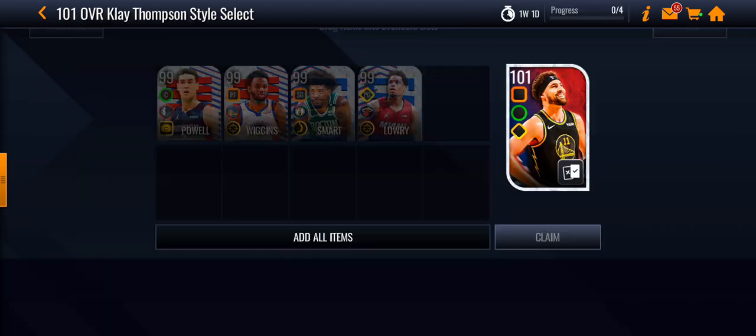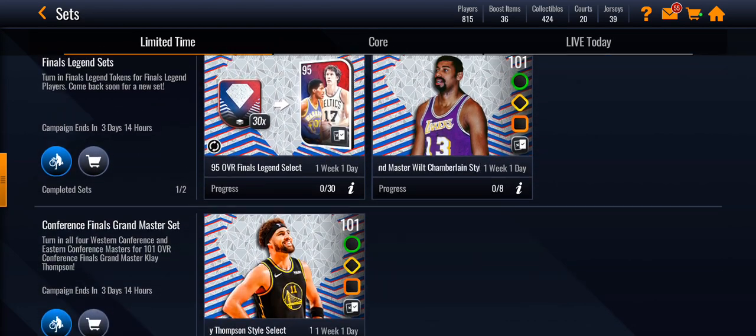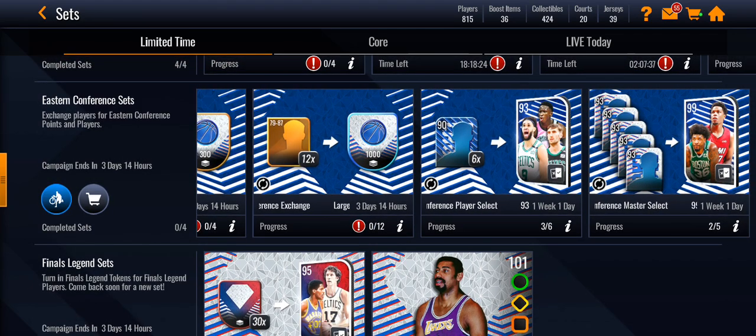Klay is much easier — you can probably get him free to play. So I'll settle with Klay and don't try too hard to get Wilt free to play. Unless you have coins and cash, then you can get Wilt easily. But that's basically it. Thank you guys for watching.